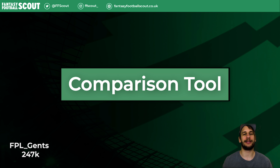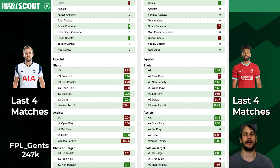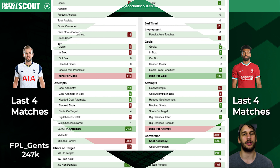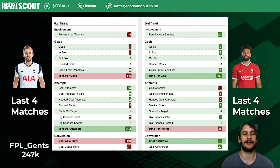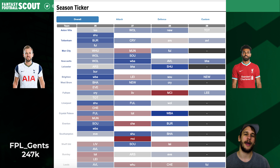If we take a look at the comparison tool between Salah and Kane over the last four gameweeks, Salah edges him in the most important metrics, though Kane has had one more penalty. Salah still has better expected goals as well as assists in open play. Kane has had more shots, but Salah has four big chances in open play versus Kane's two — quite equal. We should also look at the fixture ticker for Liverpool and Spurs, where Pool features but Spurs ranks second if we sort to Gameweek 29.